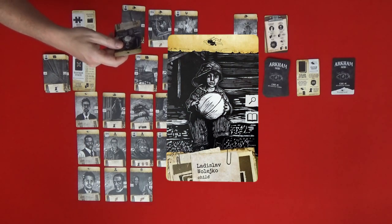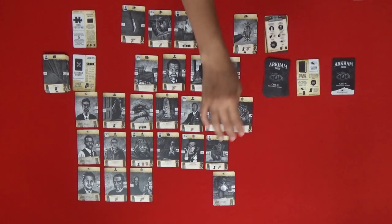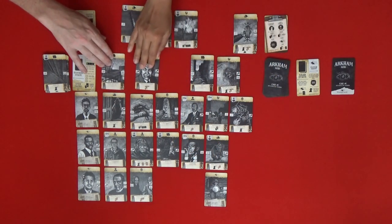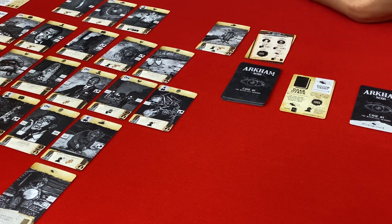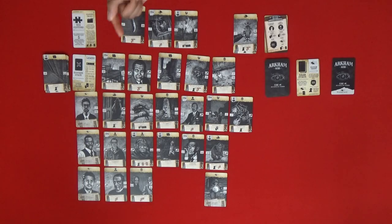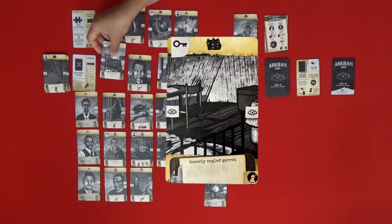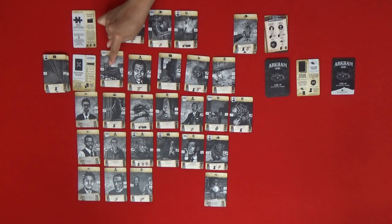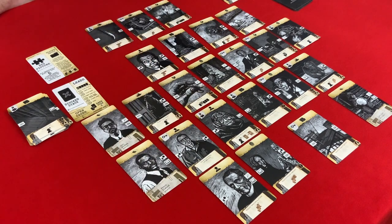Our new victim is Ladislav Waleco, a child who has been viciously murdered. A new card comes out — Small Handprints, an evidence card. And then Queerly Angled Garret comes up with a key and a surveillance symbol. We can put that in the Edward Pickman Derby case.